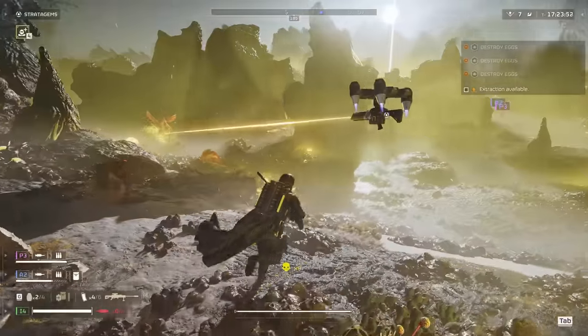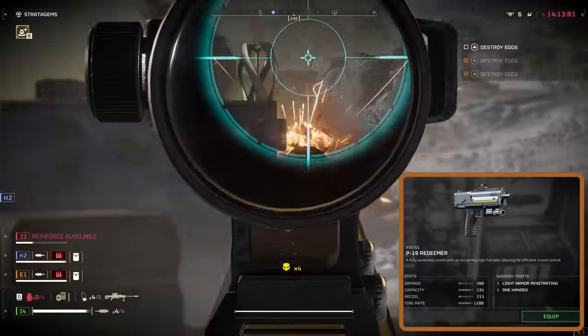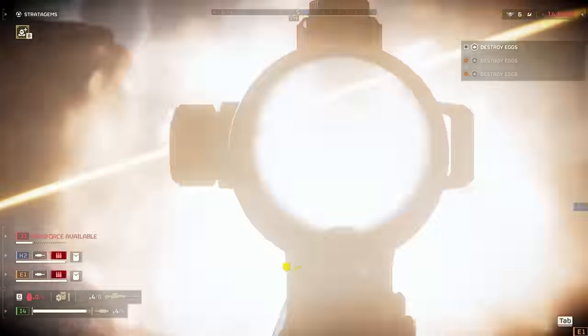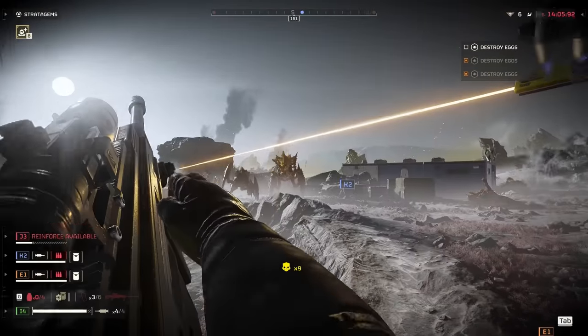For your secondary, start with whatever you have but aim to get the P19 Redeemer. Even at level 50 it's my go-to secondary — it's best for taking down light armor enemies and is perfect for use during primary weapon reloads or when you're out of primary ammo.